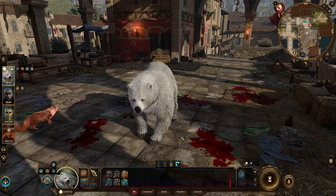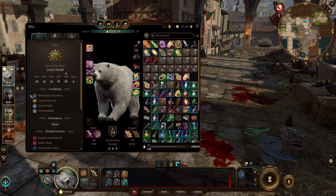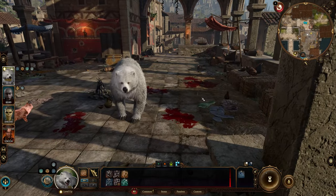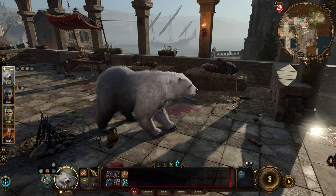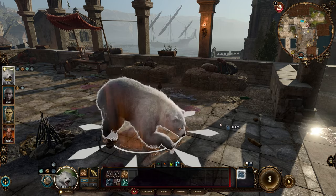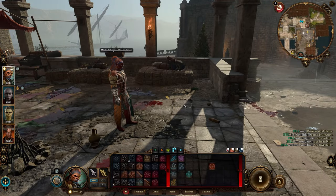While in Wild Shape, you can't talk or cast spells. You take on the animal's Strength, Dexterity, and Constitution scores, while retaining your own Intelligence, Wisdom, and Charisma. Many animal forms have low Dexterity, resulting in lower AC and making them vulnerable in combat. When your beast form drops to 0 hit points, you revert to your normal form. The separation of health pools between you and your beast form is a huge advantage, essentially giving you extra hit points and enhancing your survivability.